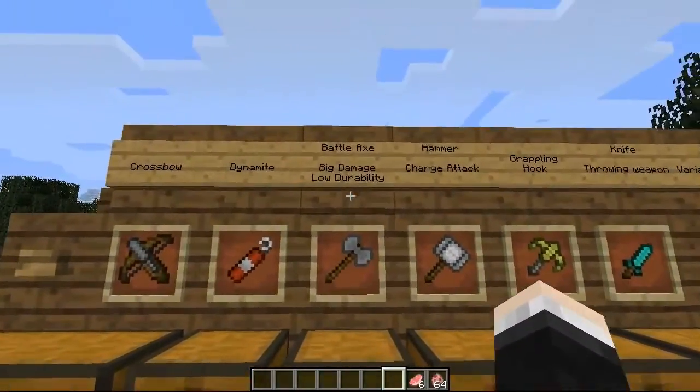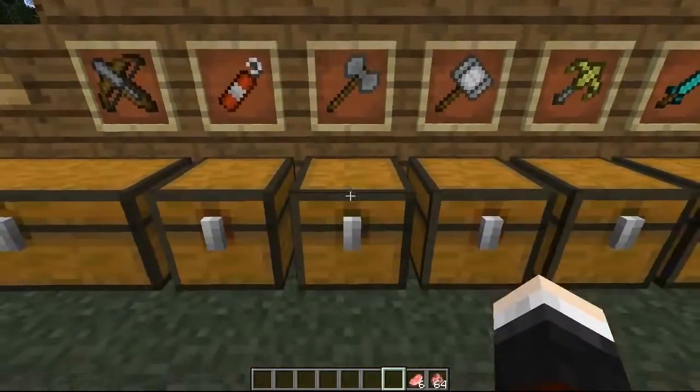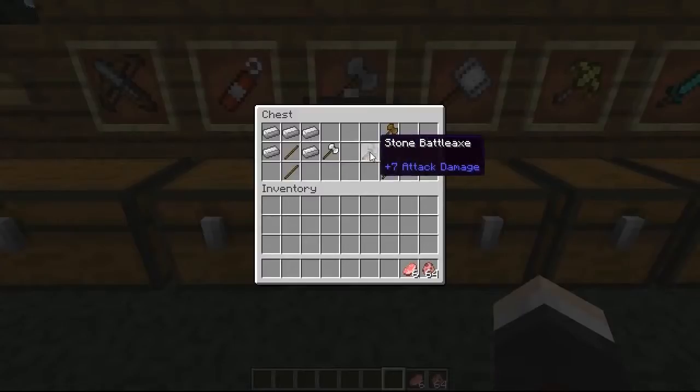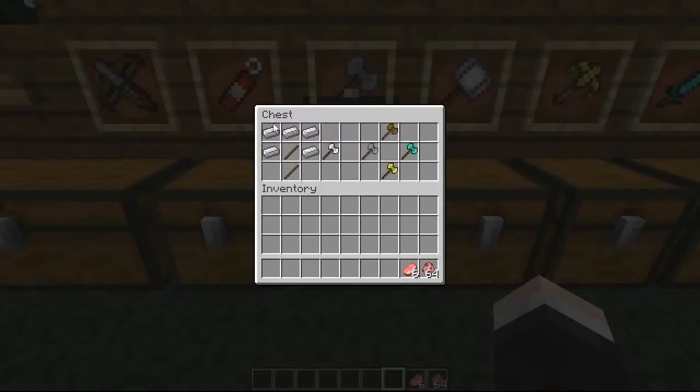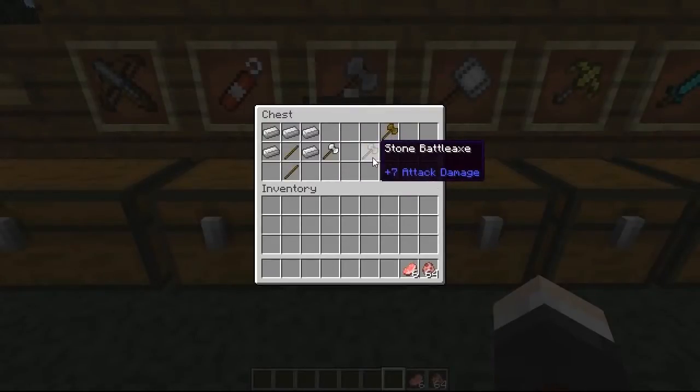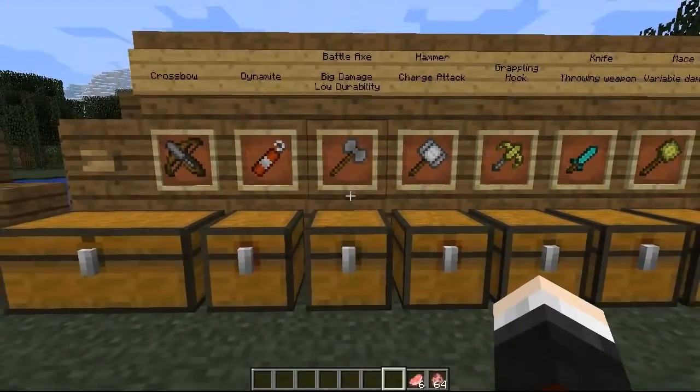First up is the battle axe, which has a massive damage capacity but a low durability. It goes up to plus nine attack damage, so that is two more than a diamond sword if you're using the diamond battle axe, but its durability isn't as good. To craft it you're going to need two sticks and then five of your appropriate material. The iron one still has a plus eight attack damage which is really really good, and you can still get plus seven — the same strength as a diamond sword — when using stone.